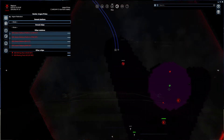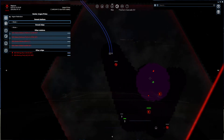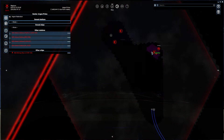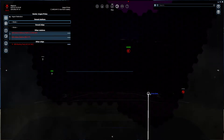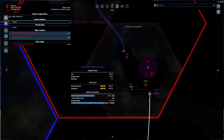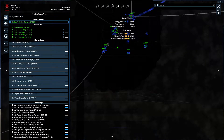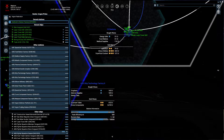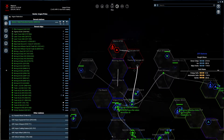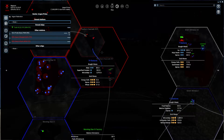I also got a destroyer down here — it went through because I just went through that and it brought a lot of forces with it. But the problem was that even though I did this, the destroyer didn't do anything, just turned around, didn't attack, didn't do nothing.